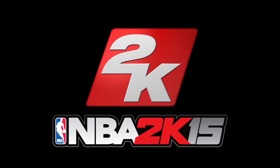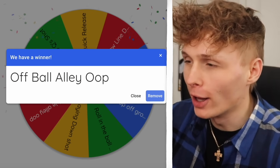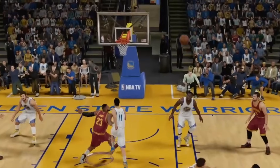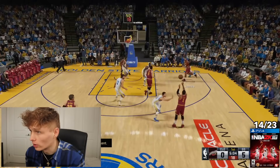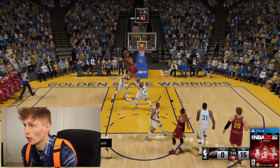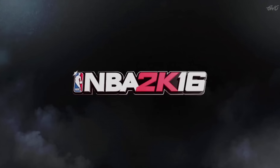We're moving on to 2K16 with Steph Curry on the cover, which is on the PS4 — we finally get to level up. The challenge is an off-ball alley-oop. You can play off-ball offense in this game — I'm going to hold X and go to the rack for that alley-oop. Every time I went in we got stopped, but we finally got LeBron the backdoor cut and completed it.